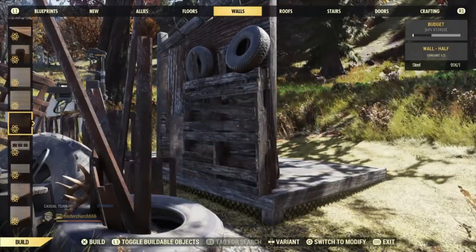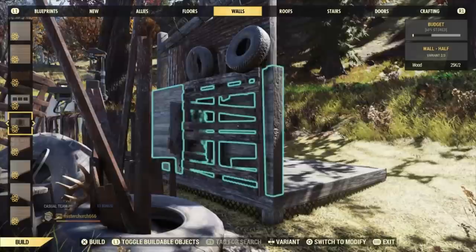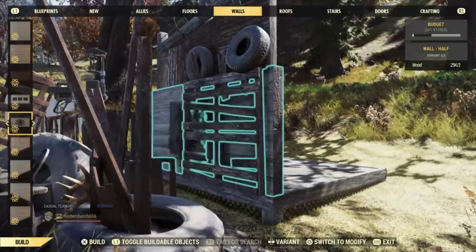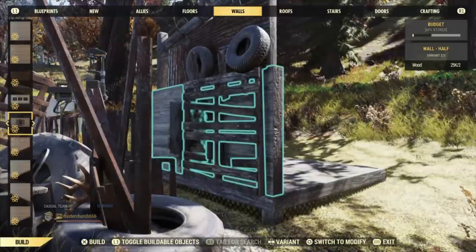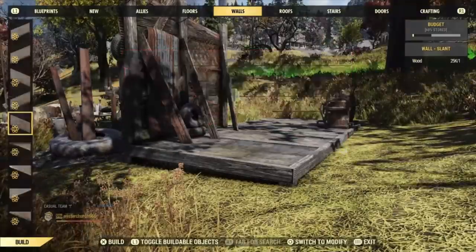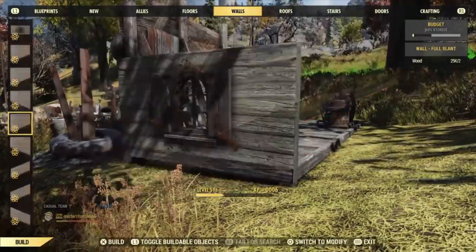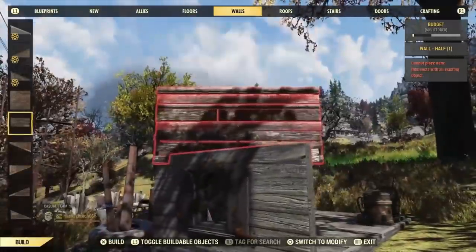I found that you can suddenly build these half walls through the junk walls — I don't know why we can suddenly do that, but I'm not complaining about it. I'm just going to use some scrappiness and mix it up a bit.